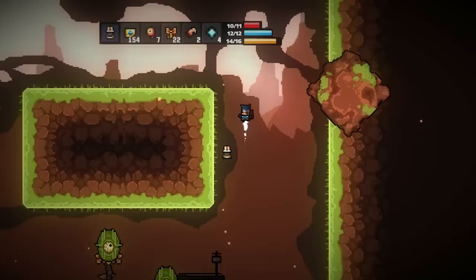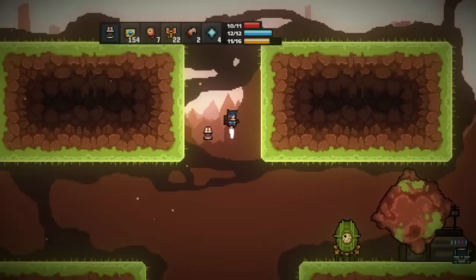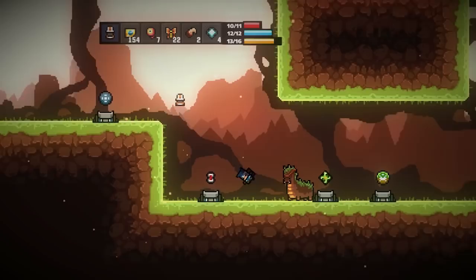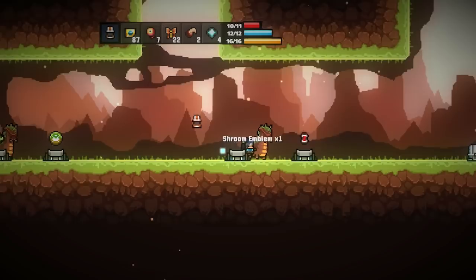A lot of the Kickstarter backers got their hands on this game very early, which is fine. But I feel like it is a bit content sparse. I'll get the Shroom Emblem — it's cheap. Plus, you can't find shrooms anywhere. They are currently not in the game; you can buy them, but I've yet to figure out how to harvest them in any way, shape, or form.